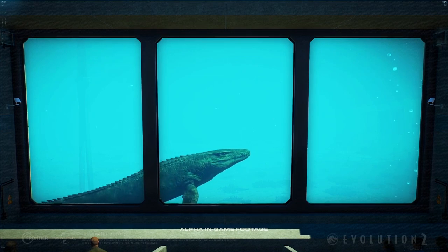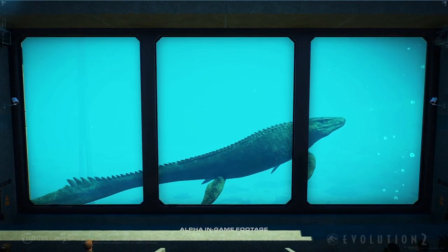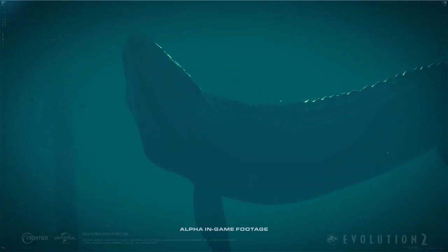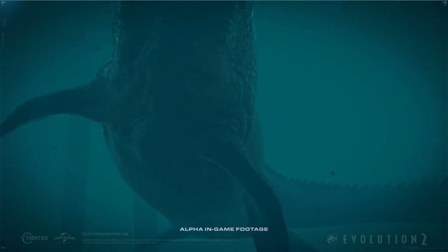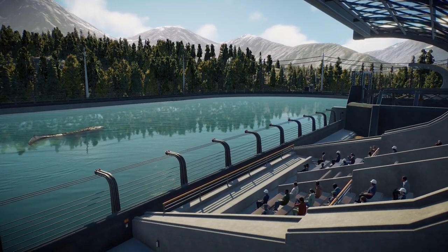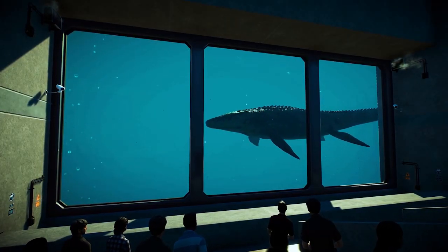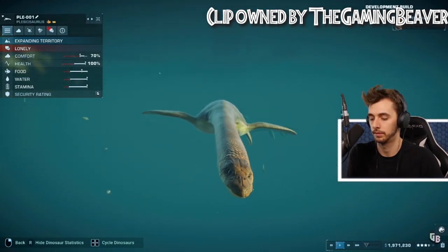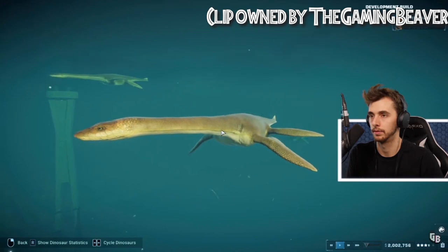The lagoon has mechanics built similarly to the aviary. You place a circular lagoon and to expand it, you connect another one or more to the first one. Guests can enjoy marine reptiles inside the lagoon from a viewing stand. The viewing level can be lowered so guests can see underwater. And it's not just Mosasaurus as the marine reptile in this game — there is also Plesiosaurus, a long-necked marine reptile with a head like a snake.